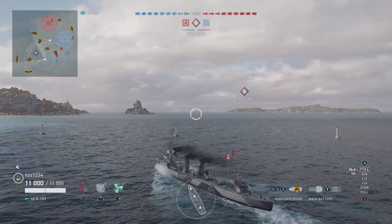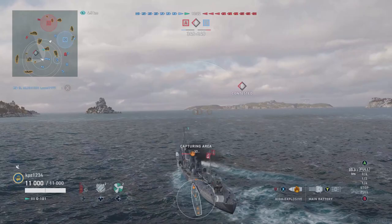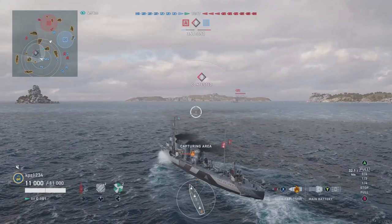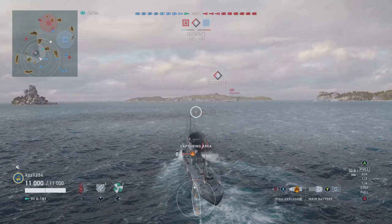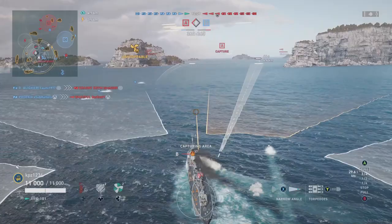Here in the G101 we have front-mounted torpedo launchers — a unique weapon for this ship and for German destroyers at the low tiers. My suggestion is to utilize these front-mounted torpedo launchers whenever you can. The enemy destroyer has no counter other than to run away or turn away, which leaves him vulnerable to other damage. The best way to use these: go right at an enemy destroyer — he can't torp you from the forward position, but you can torp him.